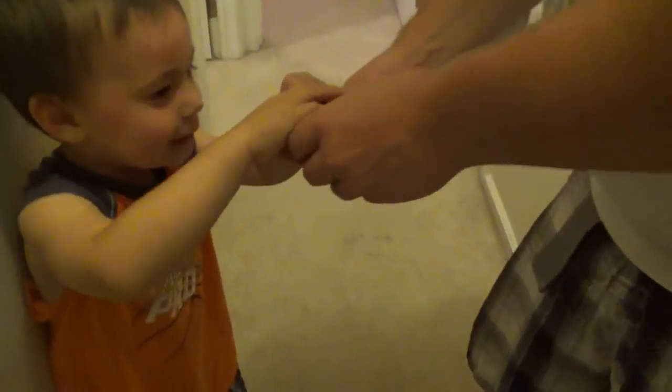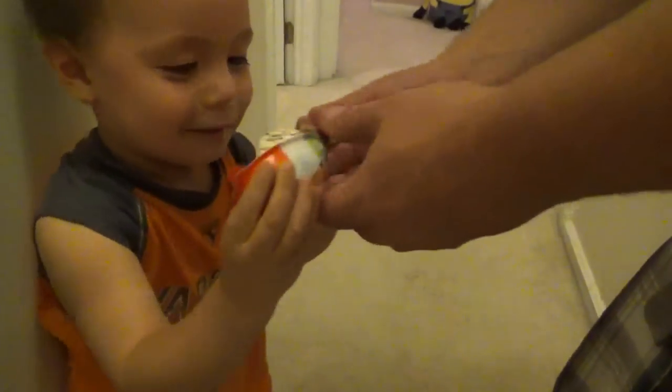Leon won the challenge! Yay! So Leon gets to open the Kinder Joy Jurassic Park egg. Open it up! Pull it apart! Pull it apart! Now shake it — oh! What'd you win? What is that? Little Dino Dinosaurs!